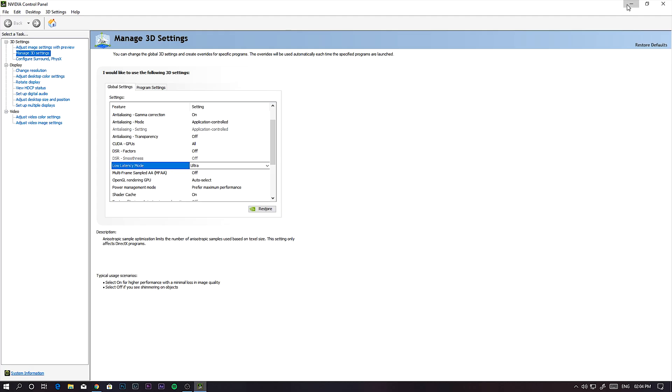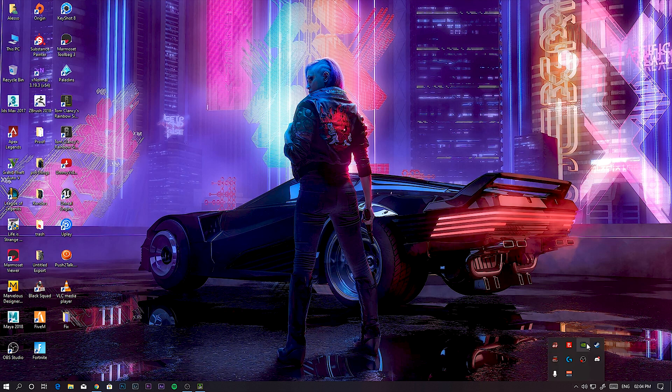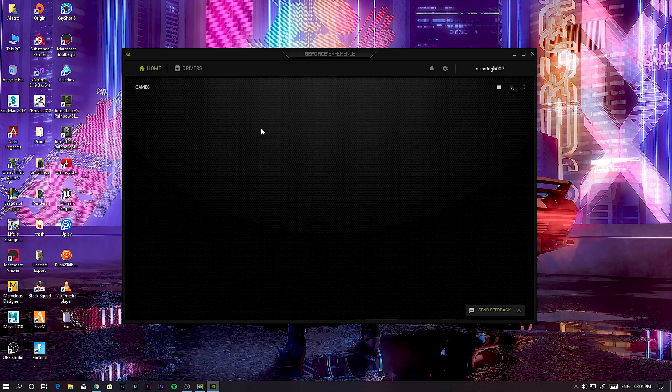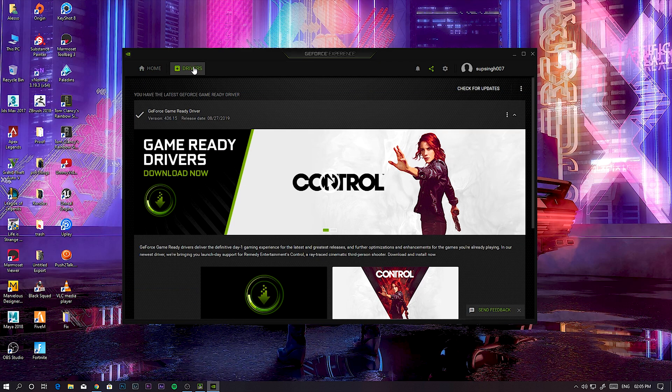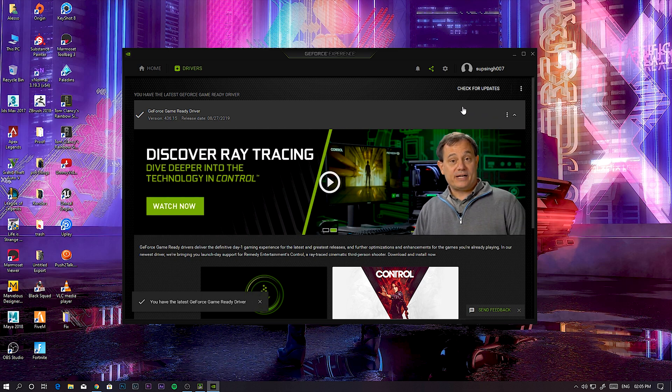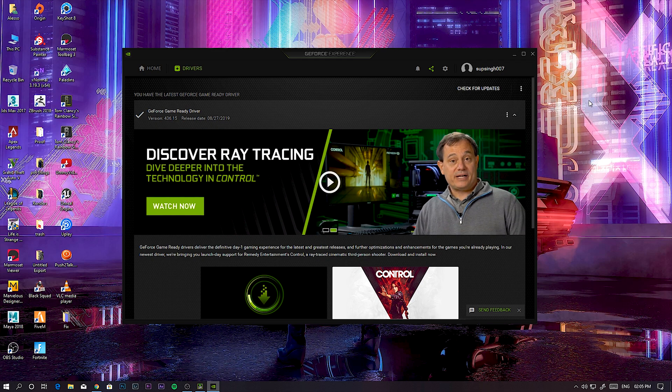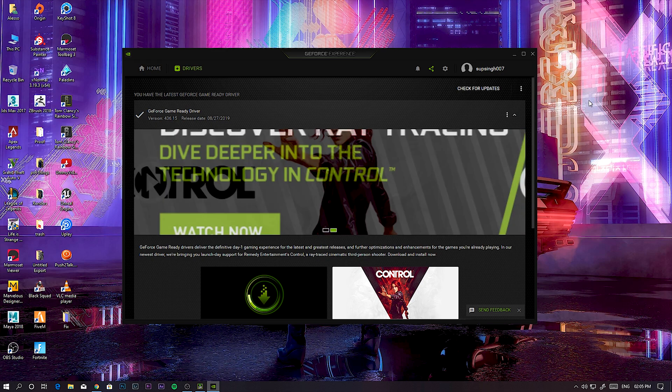First of all, you have to update your NVIDIA driver. For that, go to NVIDIA GeForce Experience and update from there. Go into the Driver tab and check for updates — it will show up there. Download and install it. You have to do this first, otherwise it will not show in your NVIDIA Control Panel settings.